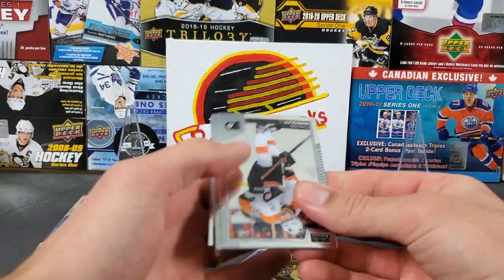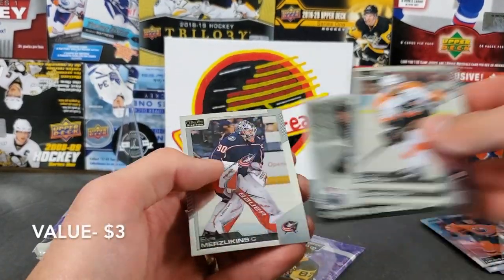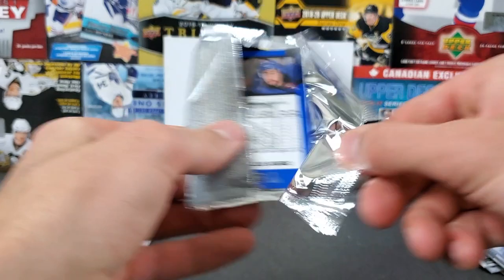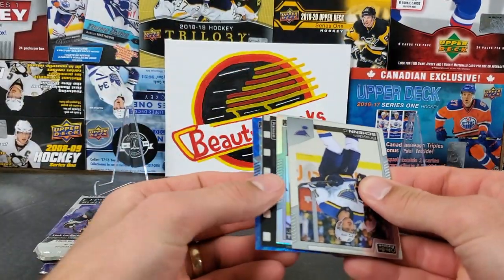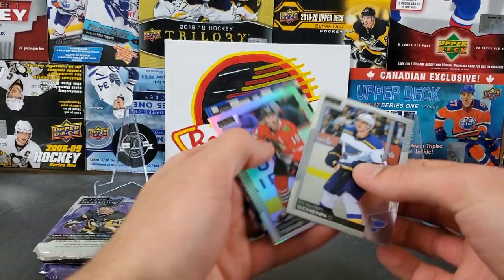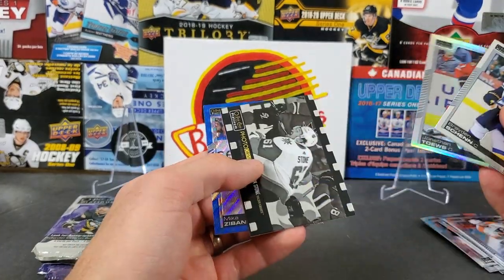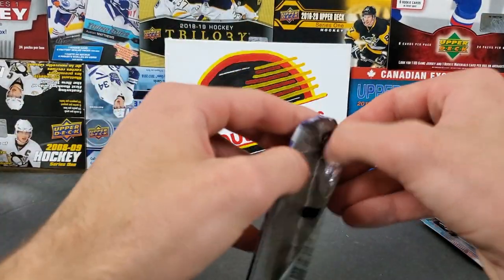Looks like we got a retro here - oh nice, we pulled a Connor McDavid retro! Nice, we've pulled a few of those now. And then Mersey and Hamilton. Last pack of Ethan's - another blue surge. Oh, I see what it is - Brian Chen, we got a rainbow Johnny T, and then one of these photo driven of Mark Stone, and a Mika Zibanejad blue surge. That's a solid pack.